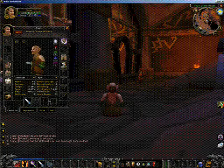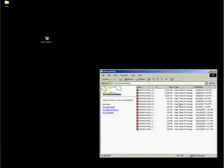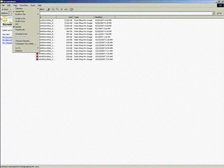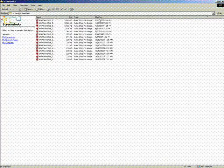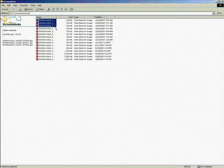To locate your screenshot files, go to the directory where you have installed World of Warcraft and then look for the folder called Screenshots. If you have taken a lot of screenshots, it will be beneficial for organization to go to the View tab at the top of the screen and select Details. After you have selected Details, clicking on the Modified column will organize your screenshots by the time which they were taken. As a tip, your screenshots will always look best if you set your client to the maximum screen resolution.